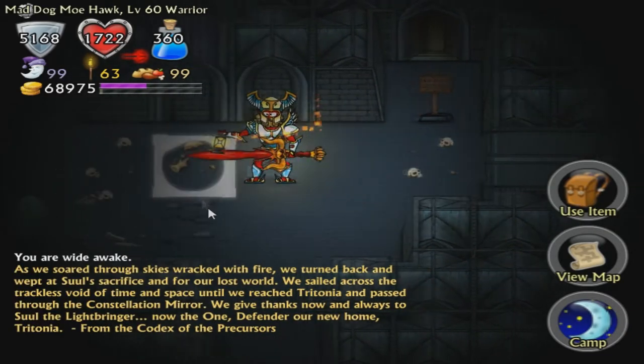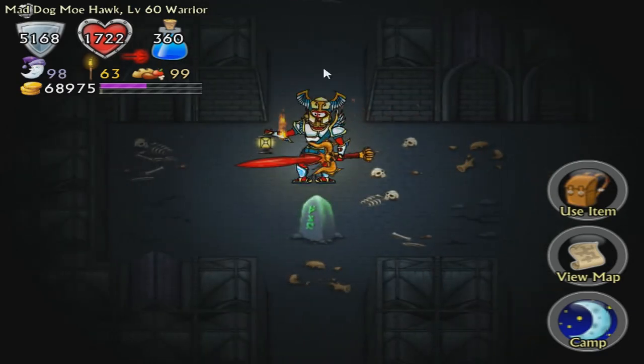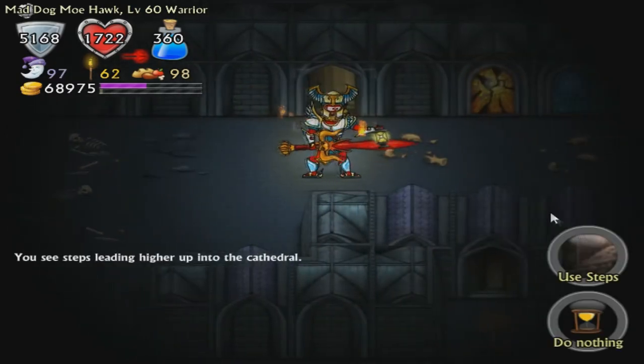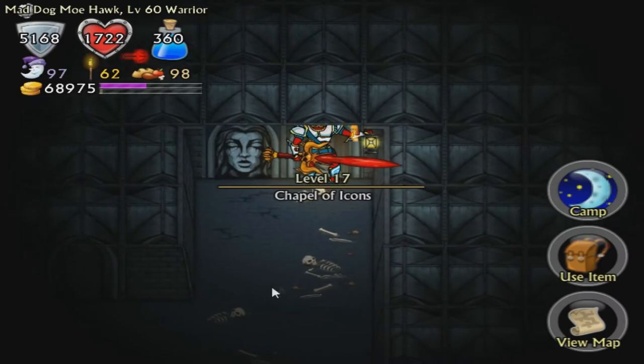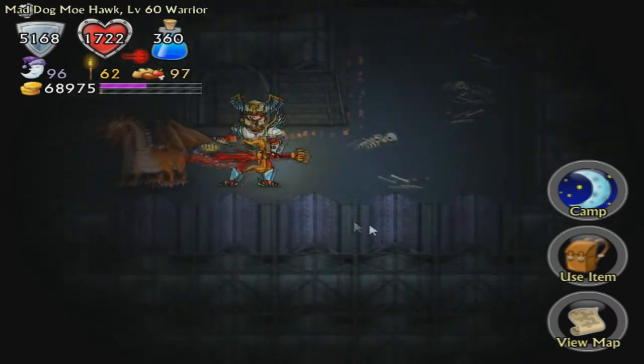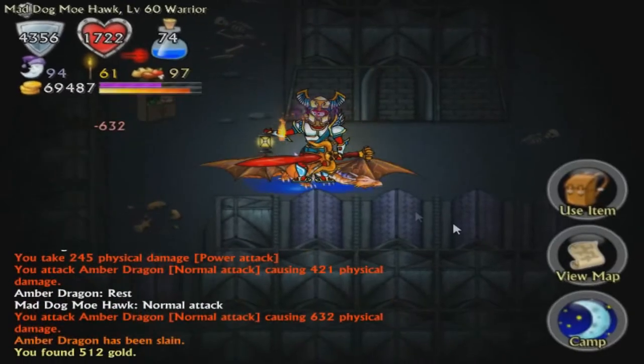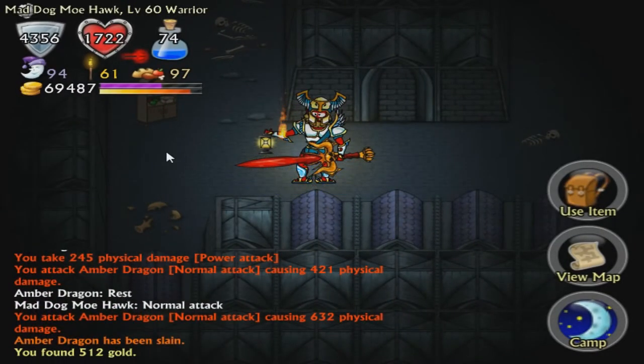We have Mad Dog Mohawk here. He's awesome. Hopefully we've gotten used to Mad Dog Mohawk by now. And bloody hell is the luck of finding stairs quickly. Level 17 — we're getting dragons now! Now we're getting into it. We're fighting bleeding dragons now. Dragons!